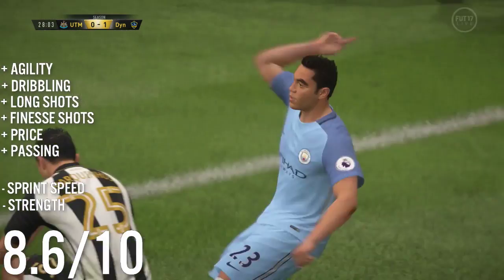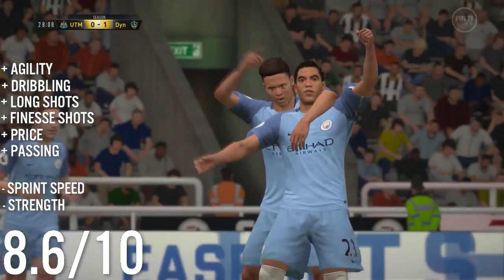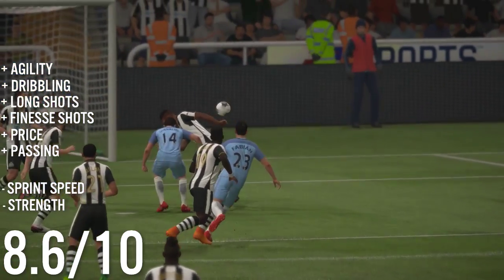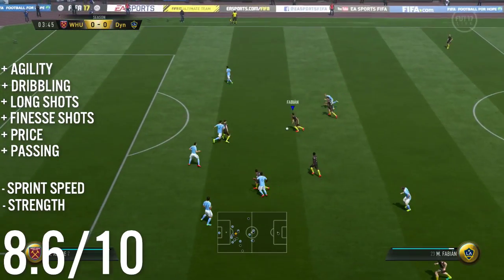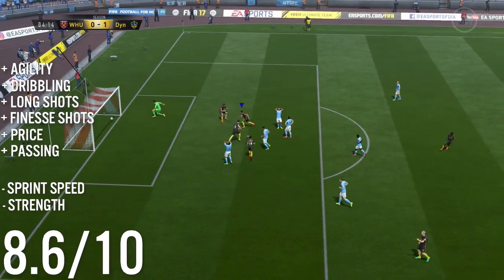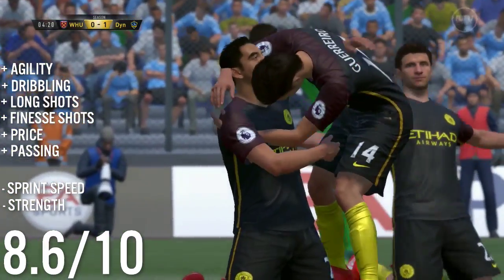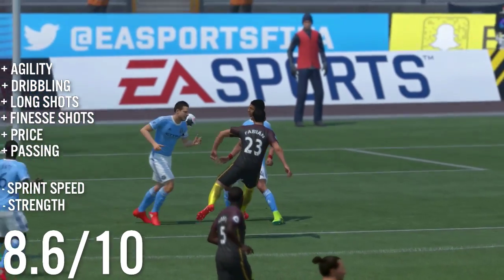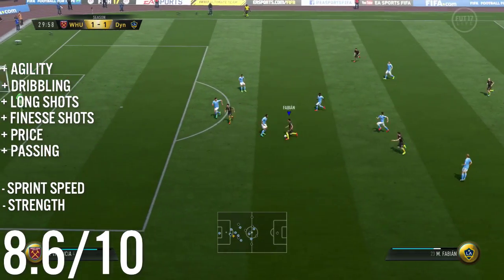Overall I'm going to give him an 8.6 out of 10. The two negatives are pretty major ones — sprint speed being the main one, as it can be crippling when you get in on goal and he just gets caught up and thrown off the ball. Strength is the other major negative. But if you know how to get around players that don't have great strength or sprint speed, this card can do a lot of work for you — it's incredibly weave-y, great dribbling, great agility, fantastic long shots, and decent passing. It ticks a lot of the boxes for a good CAM.